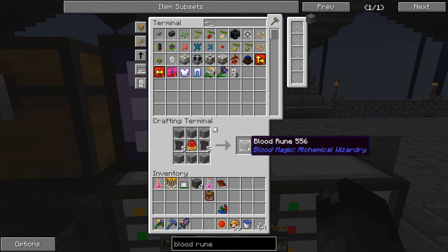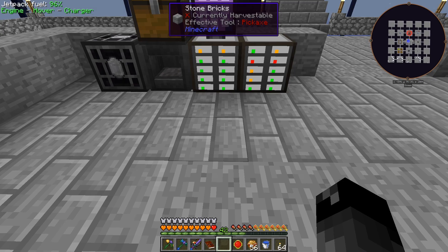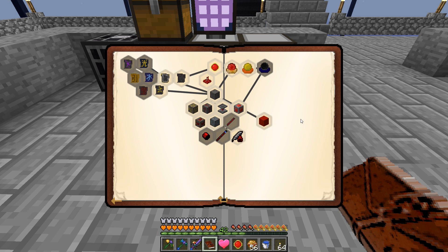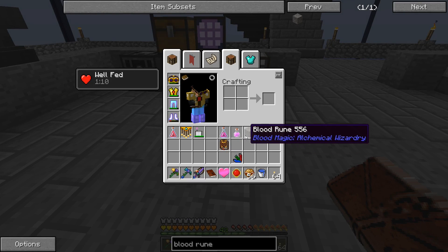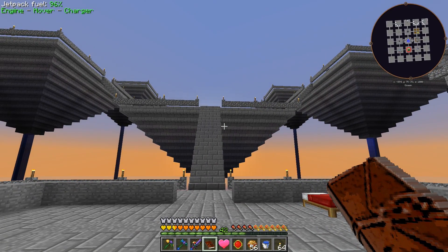We should have enough blank slates now to make the other five runes needed. The quest is complete — that gives us a regeneration potion and a full heart. That just unlocked a bunch more quests. We're going to have to upgrade the altar, and I really don't want to start doing that until it's in its final location, because I don't want to have to empty and refill it.